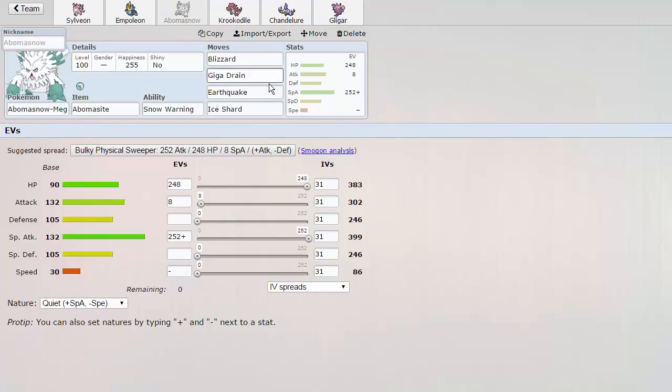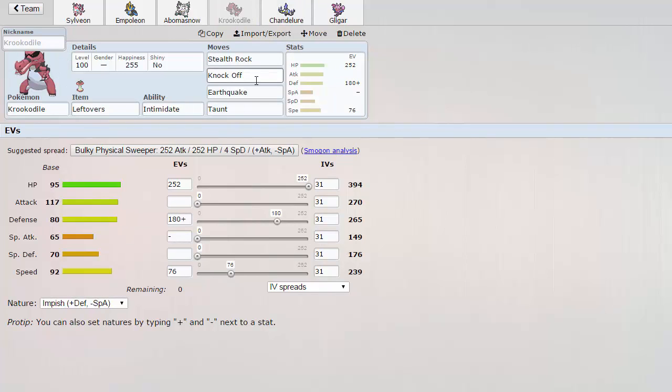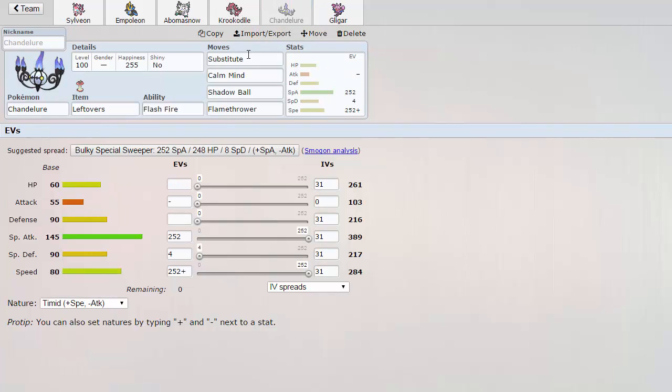Then we have Mega Abomasnow with Blizzard, Giga Drain, Earthquake, and Ice Shard. It puts a lot of pressure on things like Salamence and basically anything that can't take a Giga Drain, such as Krookodile. We have a Leftovers Krookodile with a good amount of defense investment and a little bit of speed — 239, which is the same as base 70's max speed non-Jolly.